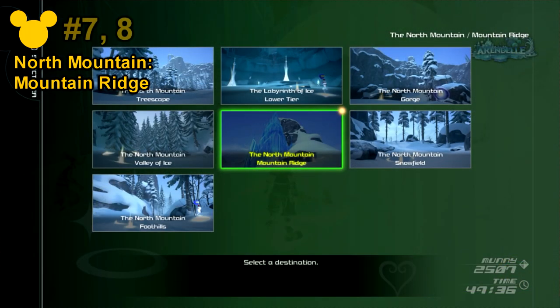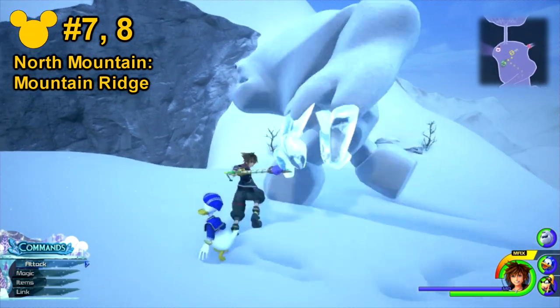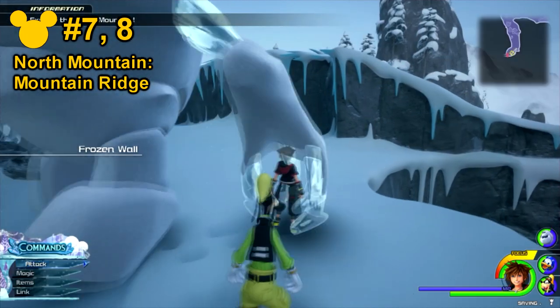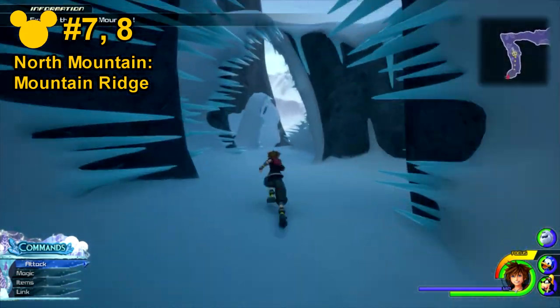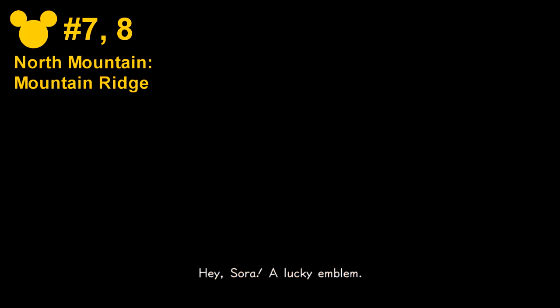For Lucky Emblem numbers 7 and 8, go to the North Mountain Mountain Ridge save point and head towards the right-hand side where the little cavern entrance is. Once here, go ahead and go forwards on the left-hand side. You'll see a bunch of spiky ice sculptures. Towards the end of it, you'll see Lucky Emblem number 8.